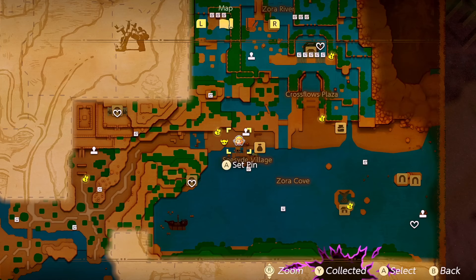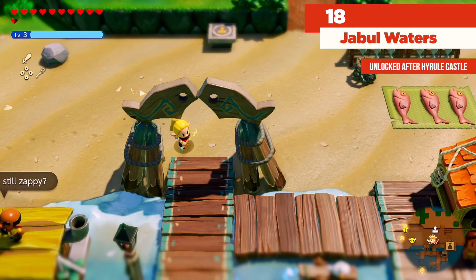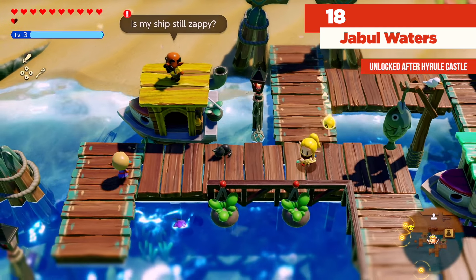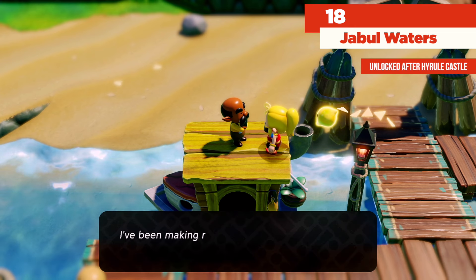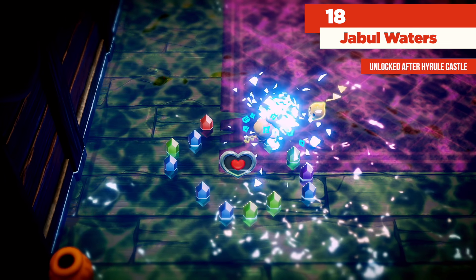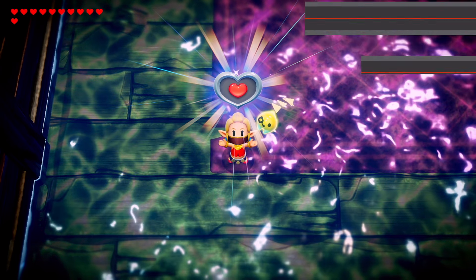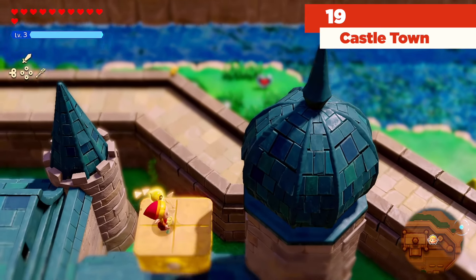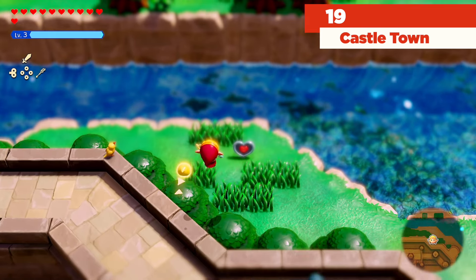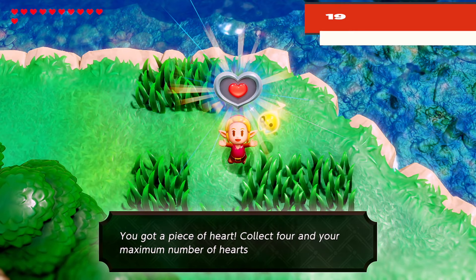The very last collectible in this area requires us to make our way to this NPC who's going to be talking about a ship. He's going to say 'Have you seen that ship out in the southwest? That was my ship and then it fell into disrepair.' Off in the distance over to the right-hand side, through the depth-of-field effect, there's just going to be a heart piece chilling out there. Go ahead and jump outside of the castle and get yourself that heart piece.